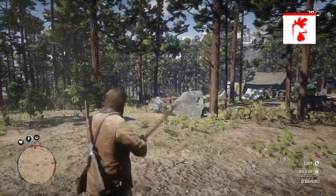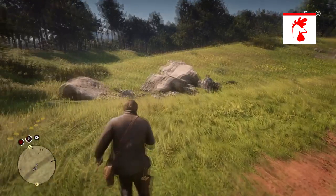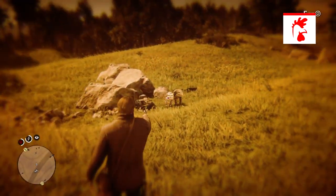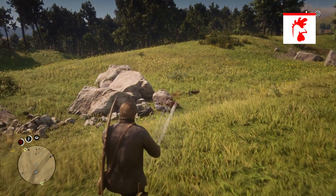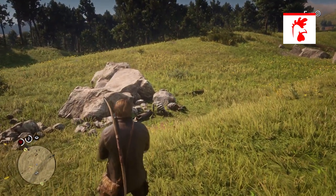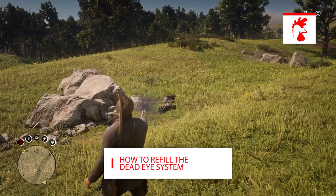To shoot multiple targets, once you've marked your first target, all you want to do is look at a different target and press R1 on PS4 or RB on Xbox. It's as simple as that. You can lock onto as many as you like, as long as you have the ammunition in your gun. Now, how do you refill the Dead Eye system?